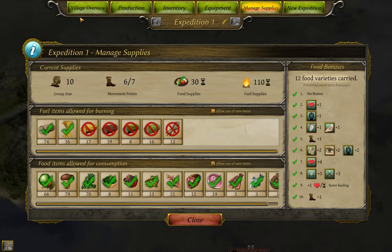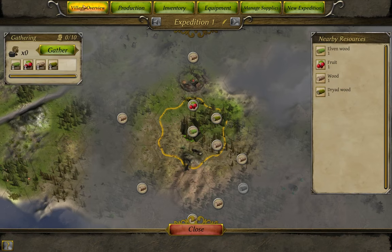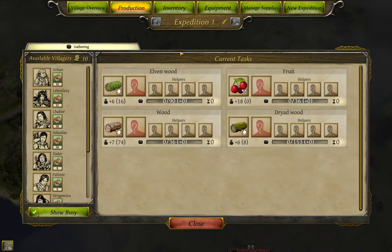The menu on the far left is the Village Overview, although since this is the wandering group and not the actual town, there's not really a village to overview — just a report on your gatherers. The last tab is Production, and for the wandering group all I have is Gathering, so I'll show off that tab from the town itself.